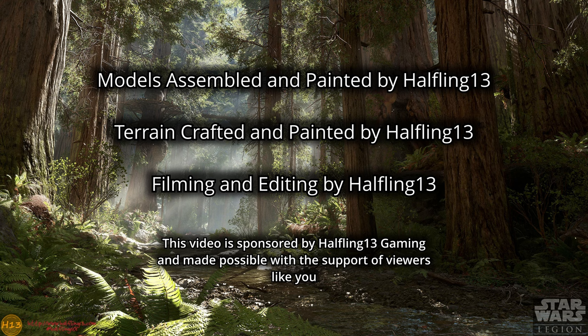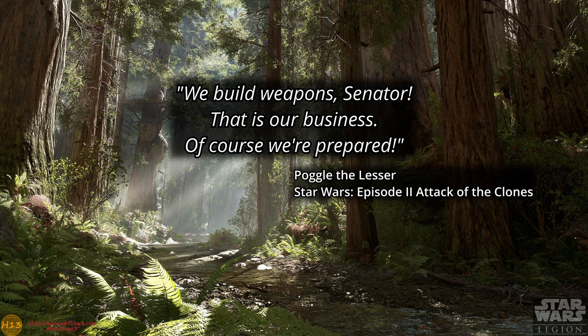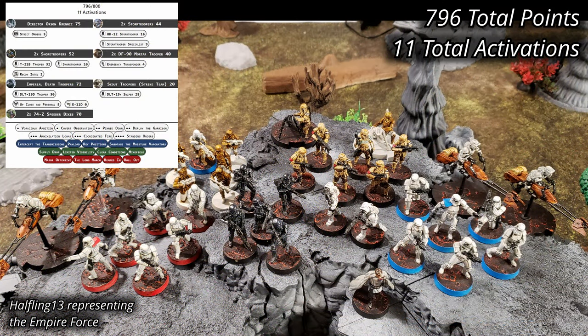Greetings and welcome to Halfling 13 Gaming. Today's battle is our first opportunity to field and play the new Geonosian expansions. General Thad offered to use the bugs, reinforced by battle droids, to see just how powerful and useful they could be. He will be going up against my Empire Army with a new combination — attempting to field Krennic and the Death Troopers. The Empire Army is led by Director Orson Krennic, accompanied by a unit of Death Troopers. They're fielding two units of Storm Troopers, two units of Shore Troopers, two DF-90 Mortar Troopers, a single Scout Trooper Strike Team, and a pair of 74Z speeder bikes — 11 activations for a total of 796 points.